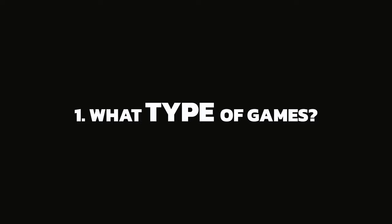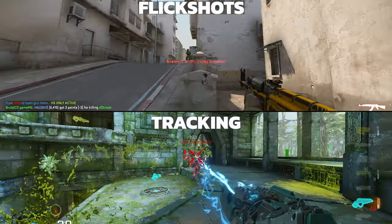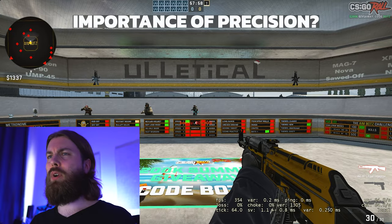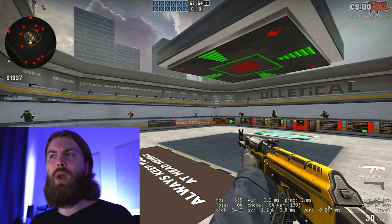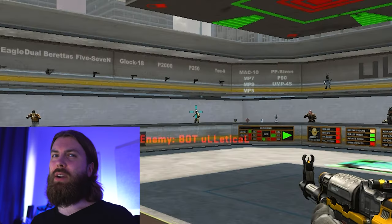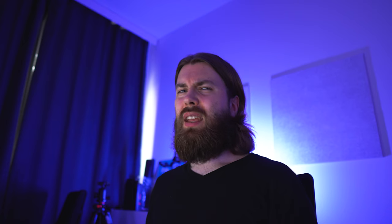The first tip is to consider what kind of games you play before you buy your mousepad. Are those games tracking heavy or are they more based on flick shots? Precision also really matters — for example in CSGO, enemies can sometimes be very far away and you really need to hit those headshots, so the target is going to be very small. In these cases, you do benefit from additional stopping power.